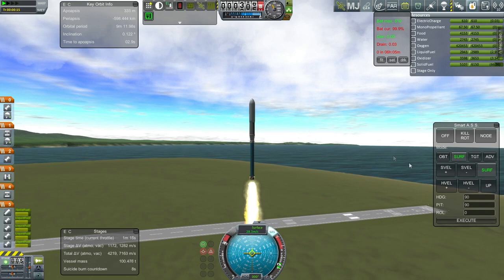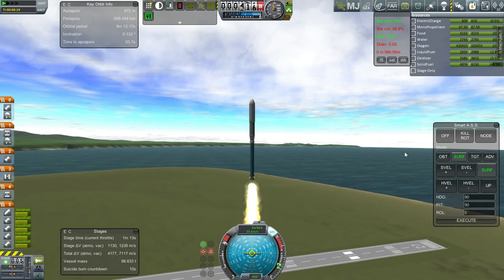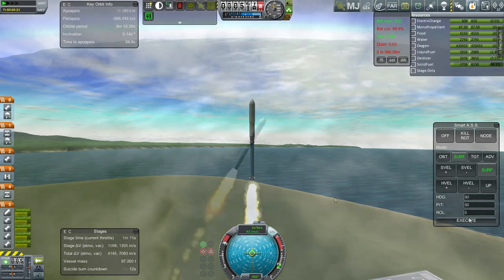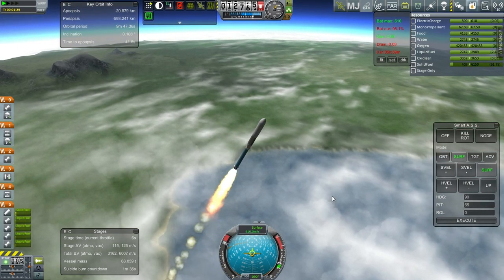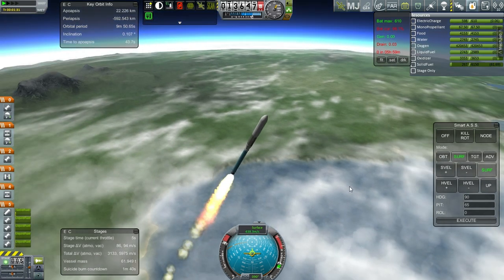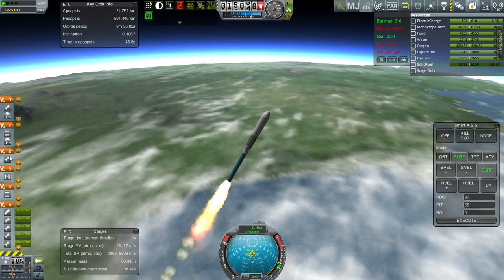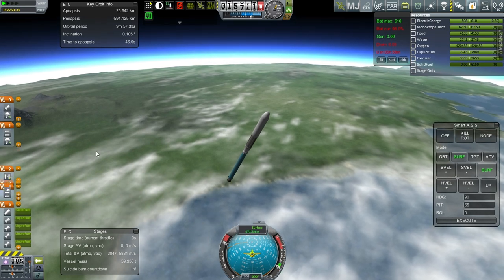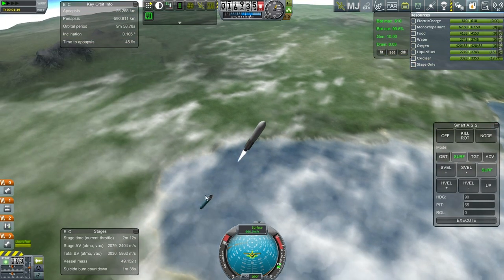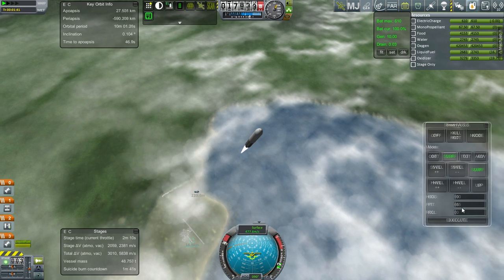We'll see — it'll depend on our orientation as we get there, and whether we can arrange for a Tylo encounter, for instance, to slow us down. Getting ready for separation here. Let's see if this modification works. We are now just burning out the SRB. Engine light. The fairings remain attached as fuselage parts, and we'll wait to get word on the recovery.